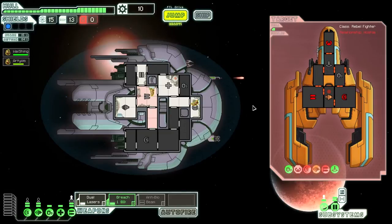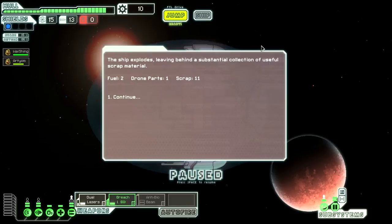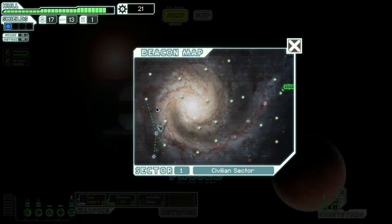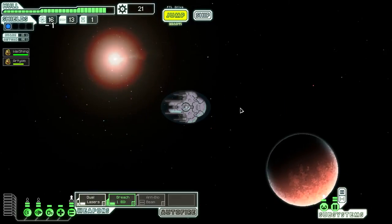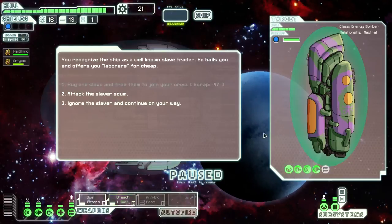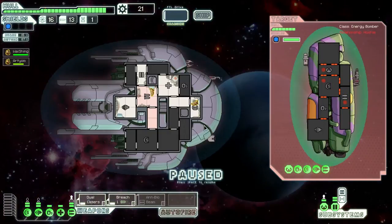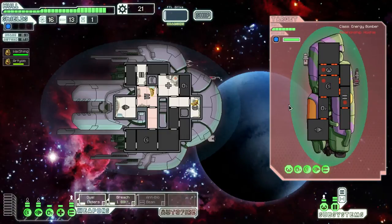Come on, shoot. And down he goes. Alright, onwards. I will be able to get a new crew member from this dude. I just need to actually kill him first, obviously.